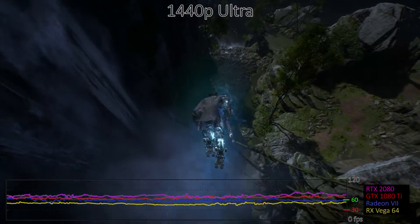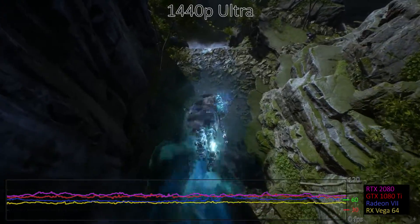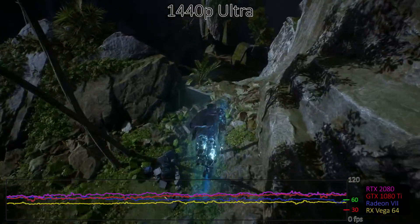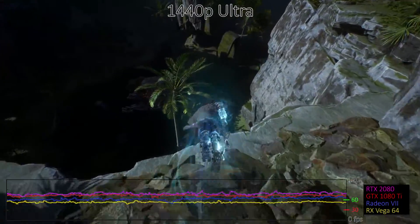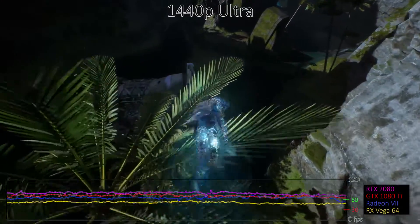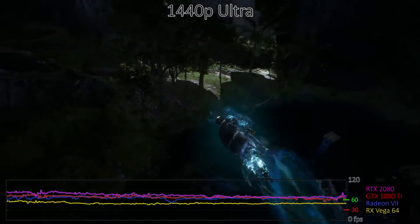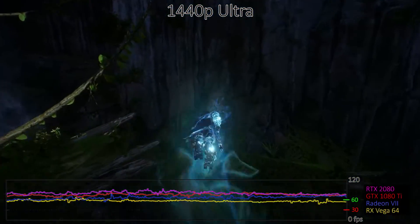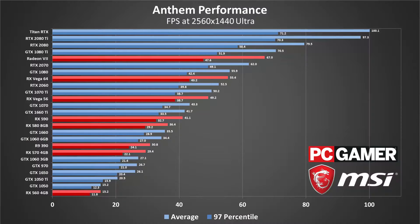Stepping up to the even bigger challenge of 1440p Ultra, high-end GPUs go from being recommended to being essential. Even the GTX 1080 and RX Vega 64 don't quite average 60fps, with the RTX 2070 and Radeon 7 only just squeaking by. There's a big gap between the RTX 2080 and the 2080 Ti — over 20% — which isn't too surprising. At more demanding settings, the fastest GPUs finally get to strut their stuff. If you're hoping to keep minimums above 60fps, only the Titan RTX and RTX 2080 Ti will suffice, with the RTX 2080 sitting back at 76fps and occasional dips below 60.